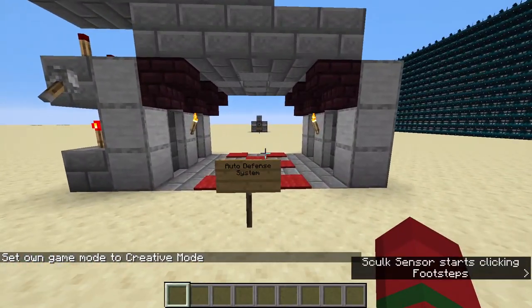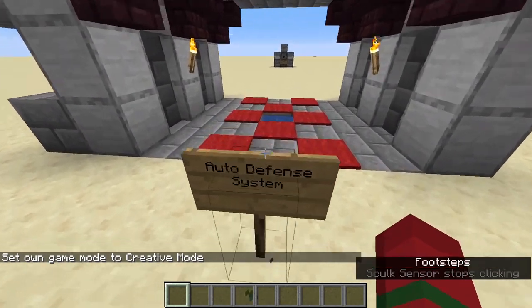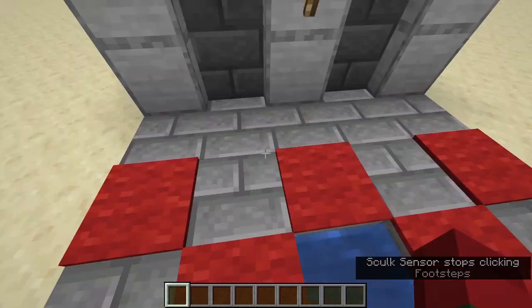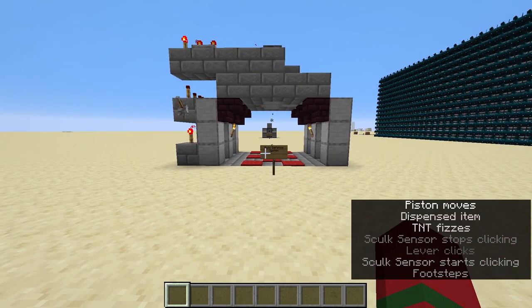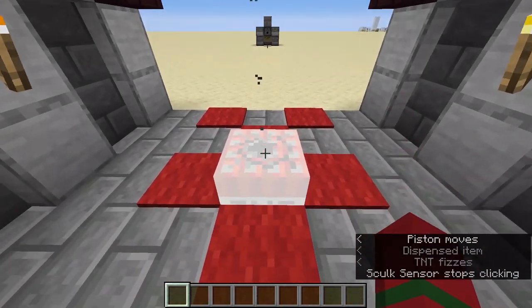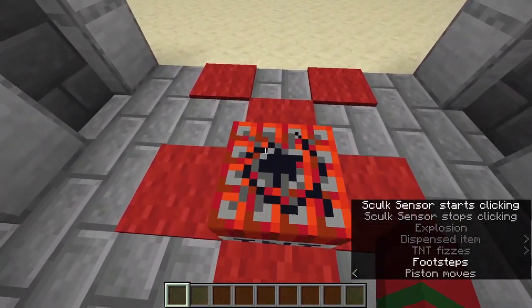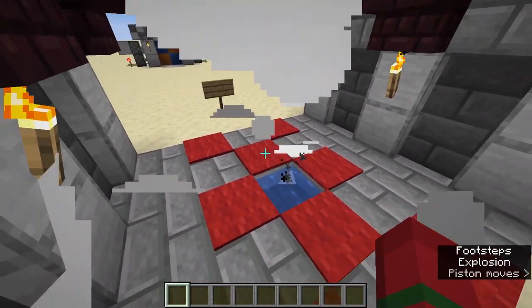Next up, we have a slightly more complicated build. This is an automatic defense system, which is actually pretty cool. It's turned off right now. If we were to flick that lever, that would arm the defense system. So if you walk into here and trigger the skulk sensor while it's armed, it's going to dispense some TNT, drop the TNT down from there, and then it will blow you up. And it will continue doing that until you stop triggering this, basically like if you were to die.